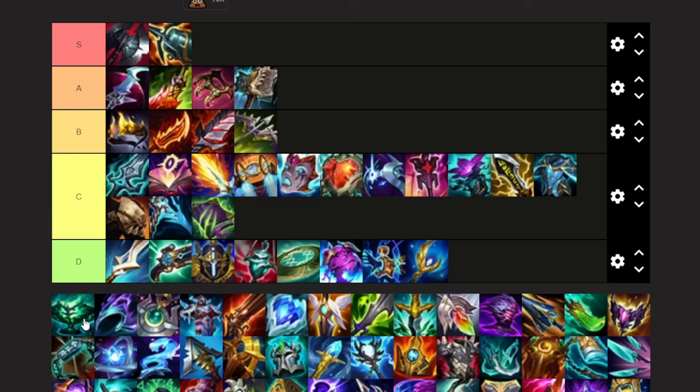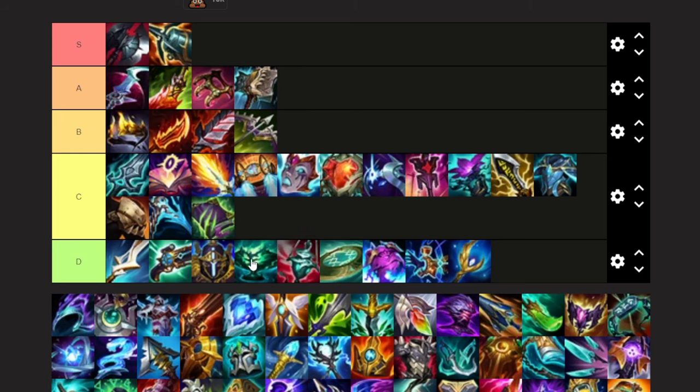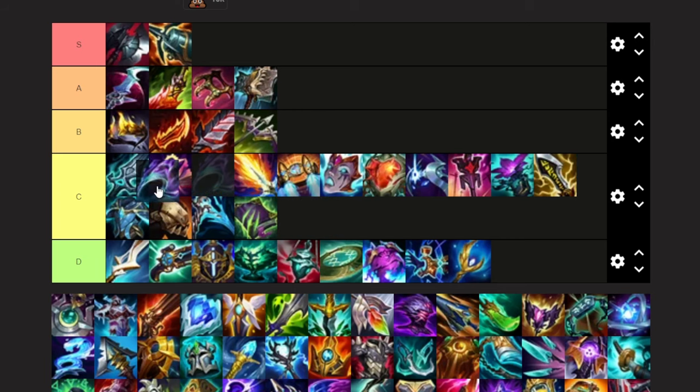Echoes of Helia — if you could heal or shield people it would be pretty helpful, but you can't, so I'm going to put it ahead of Ardent Censor. Opportunity — a decent assassin Belveth item, very situational. You would probably only run this as mid lane Belveth. I'd say it's pretty decent — I'm going to put it ahead of Magi's and behind Bork.